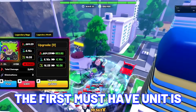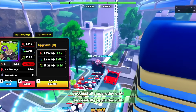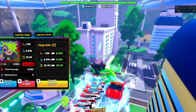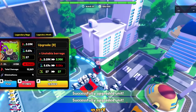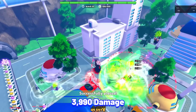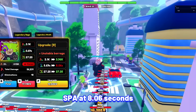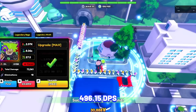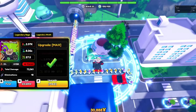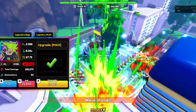The first must-have unit is Broly Rage. Broly is one of the best hybrid mythical units with his insane damage, and he is hybrid on placement. Broly Rage's stats at max upgrade at max Alar: 3,990 damage with his SPA at 8.06 seconds, making his damage per second at 496.15, which is insanely good. He becomes fully hybrid at later upgrades with insane passives.